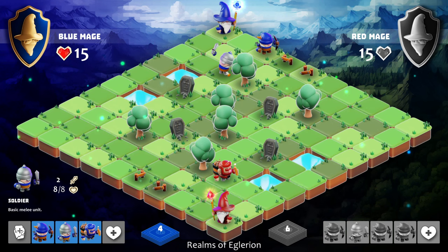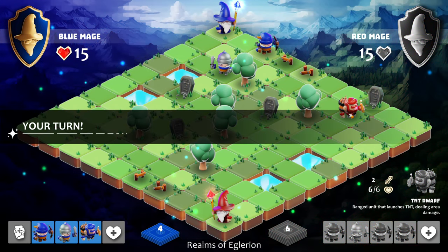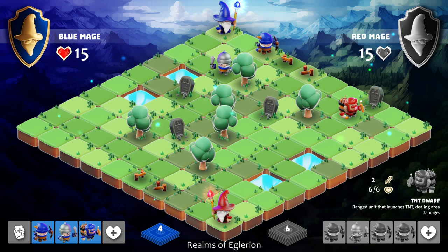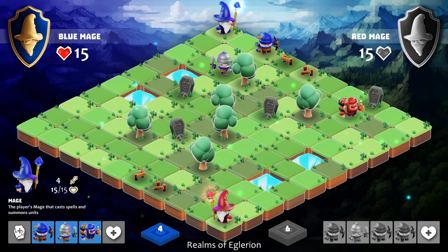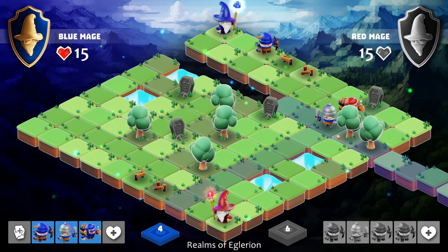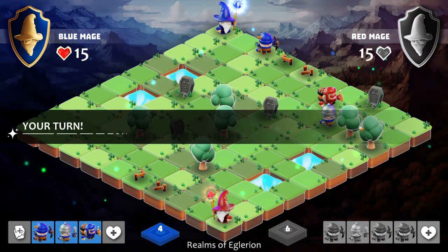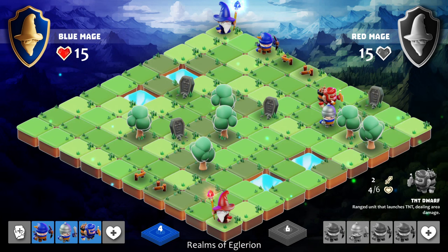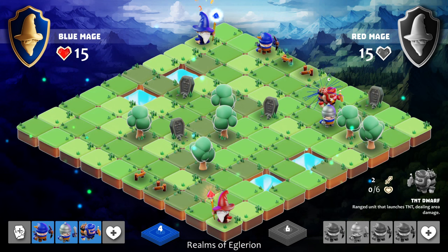I'm going to get this guy down here. He's immediately moved the dwarf up — interesting. The game's all about positioning yourself to attack. I could move this guy down here and it would attack the dwarf, or I could move my mage down and he would do four attack points of damage, which would be pretty devastating. Let's get this guy in and block him off.